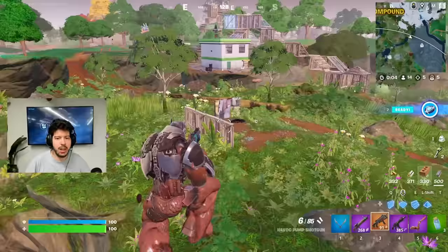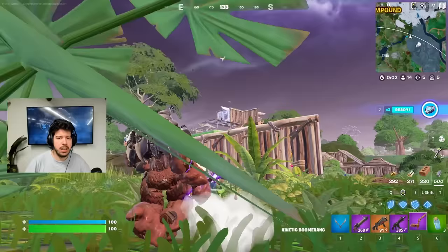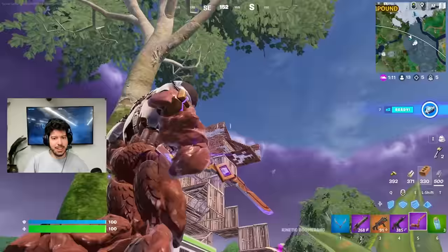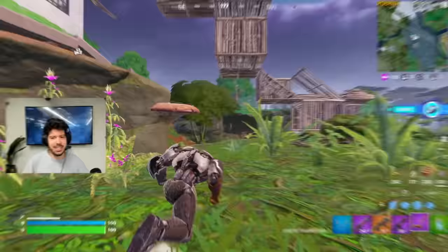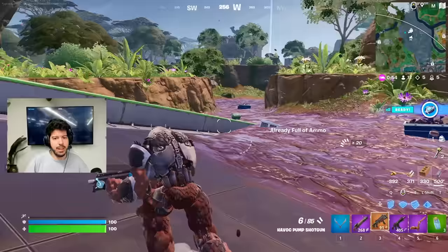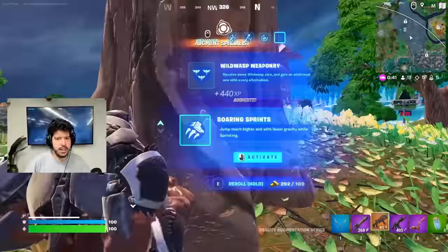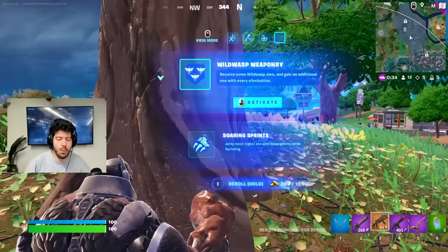It looks like people are doing Fortnite trailers over here. I'm hopping off the rapture. Boomerang time! Wait — boomerang doesn't do anything! Boomerang sucks! I'm out of here, I'm not dealing with this situation. Bounty here. Shotguns reload faster — I'll take it. And wild wasp weaponry, which is a new one — receive some wild wasp jars and get an additional one with each elimination.